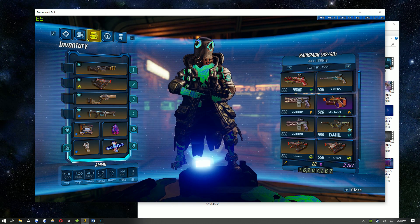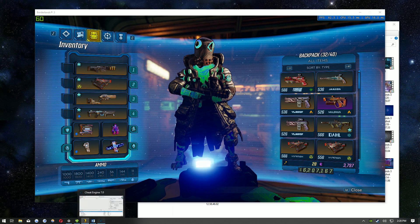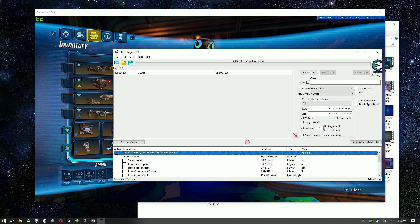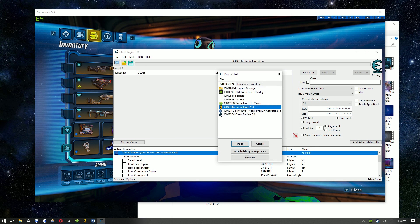Once you have the game open and you're inside a match, go ahead and open up the script. Once you have it open, click 'Select Process to Open', click on Borderlands 3, and select Open.